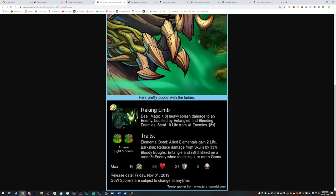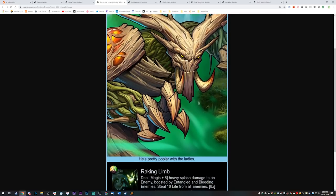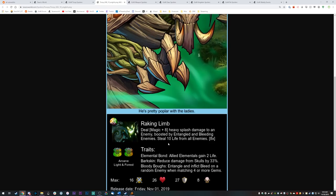Oh, never mind — he does it himself. He's entangling and bleeding an enemy when you match four or more gems. So he's going to be able to boost his magic all by himself. This guy's going to be crazy. This is a very cool troop. The bleed component, aside from the boost, is really not all that interesting or special. The amount of damage from bleed is always super weak, so that part's not so cool.